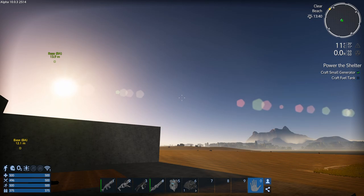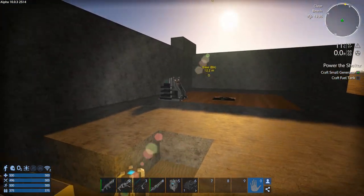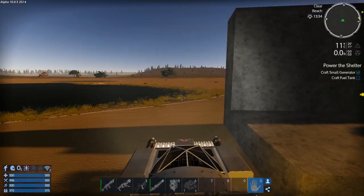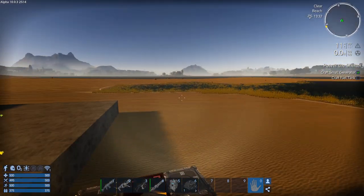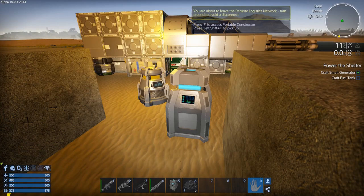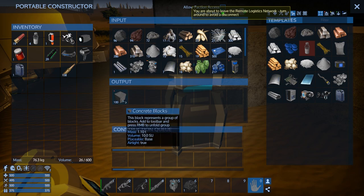Hey GTA fans, welcome back to another episode of Empyrean Galactic Survival. This is your host Zeelot and we are here today doing Alpha 10. Last episode I started on the construction, continued a little bit more off-camera, and gathered some rocks. Got everything spinning up — slept for the night and it should be done. Let's take a look. We've got a hundred more concrete blocks made.